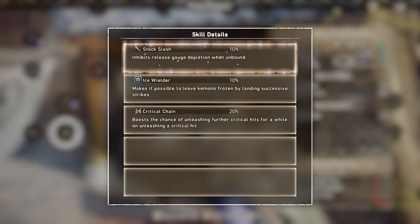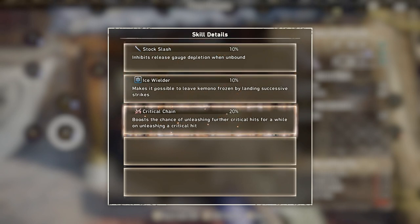The last skill I'm going to talk about is Critical Chain. Critical Chain is very nice because if you land a crit it will give you an increased chance to crit again. So if you land one crit it'll give you an increased chance to land another crit, and if you land that crit it rinses and repeats over and over — it keeps giving you a chance to land additional crits. It's a really nice skill to have on your weapon because it's just going to net you tons of damage.